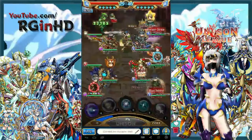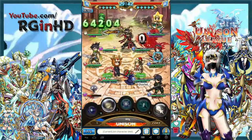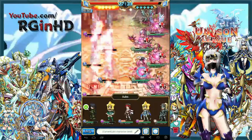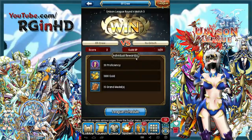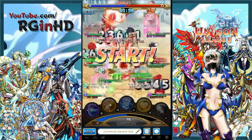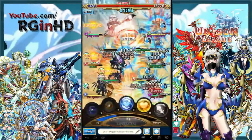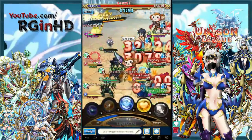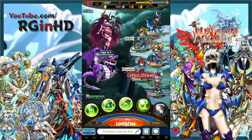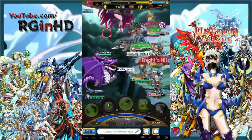Intense real-time 10v10 PvP guild battles make Unison League so appealing to hardcore PvP players such as myself. Daily exhibition battles are used to let your guild practice for epic ranked guild battles that are held every month. Ranked PvP events such as Colosseum were also recently implemented and help pass time between ranked guild battle seasons for hardcore PvP guilds.